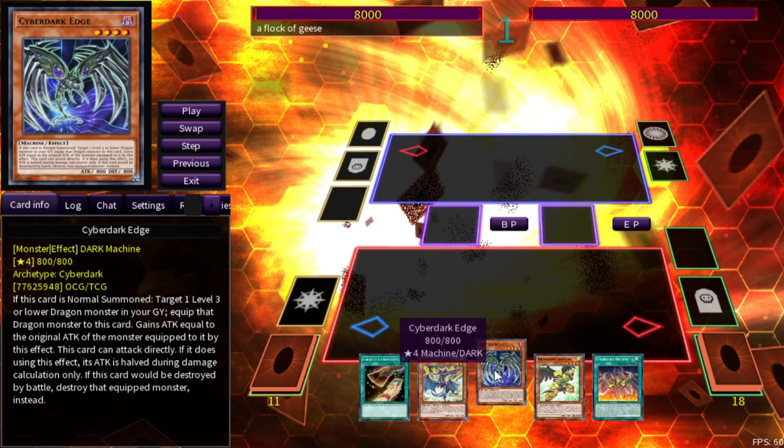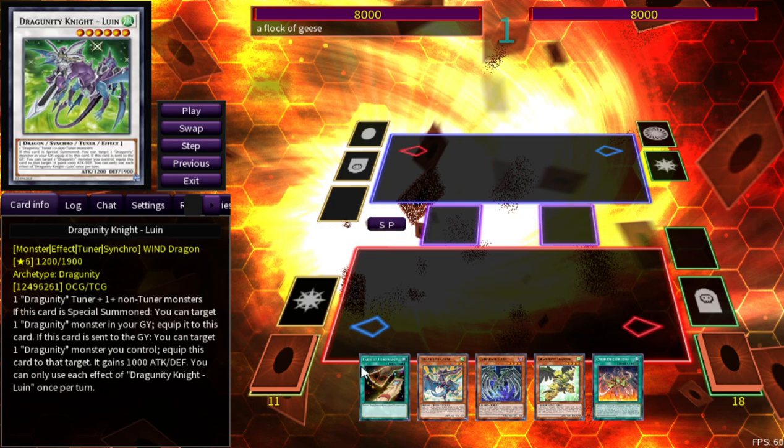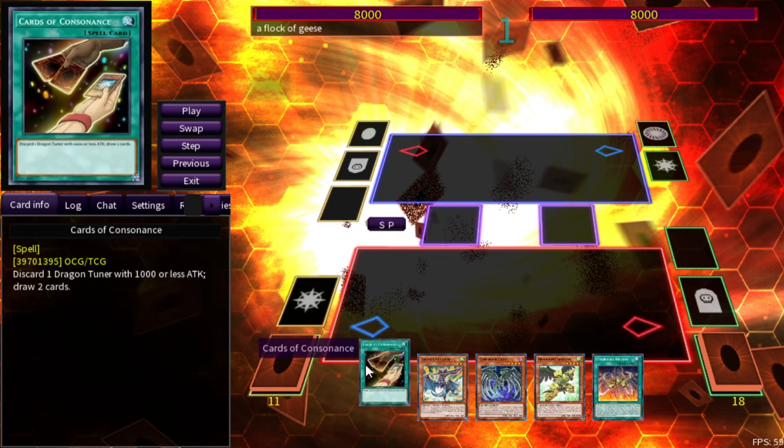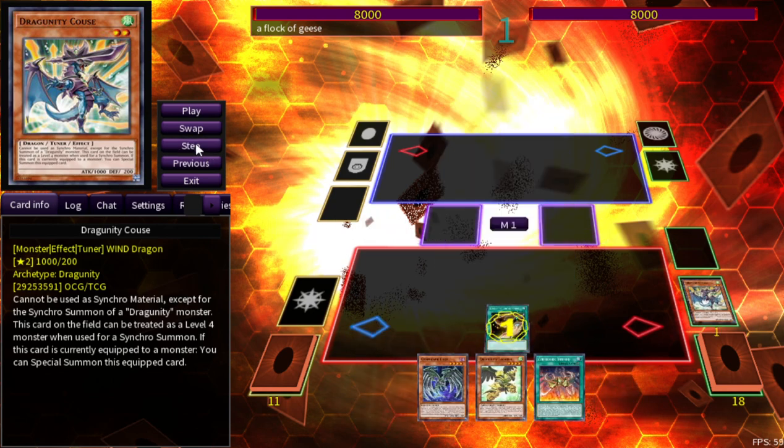As I was getting prepped for this video I actually understood what the point of the combo was and what you're trying to do as you go through your pieces. So we'll activate Consonance — this is one of the best cards you can put in Dragunity. You discard a dragon tuner with 1000 or less attack and draw two cards. Dumping Coo's to the graveyard is super good because you get to equip it, and it's a free non-once-per-turn special summon.